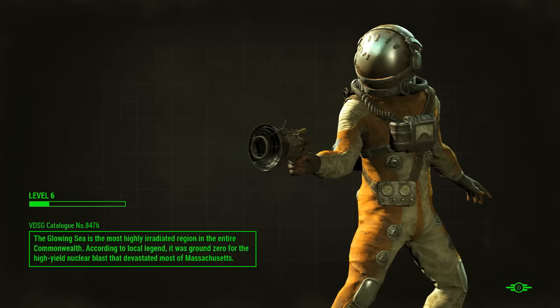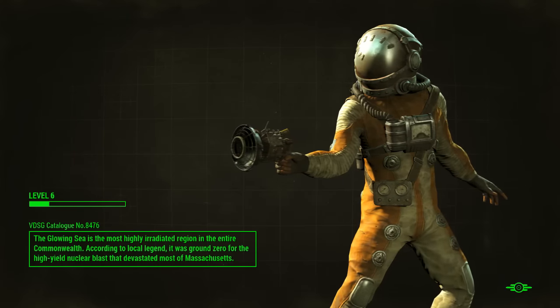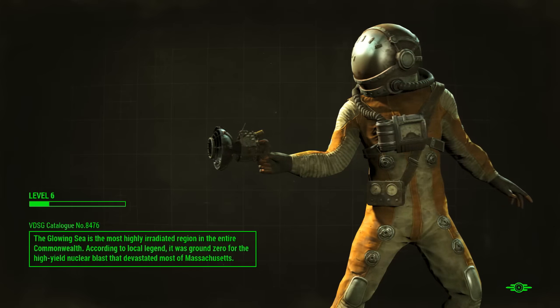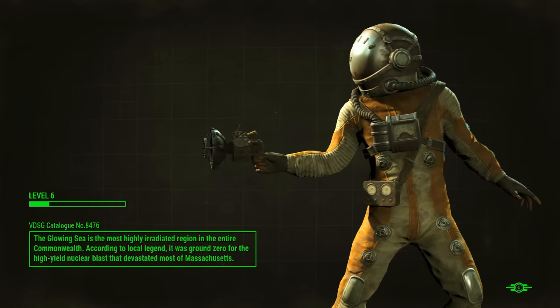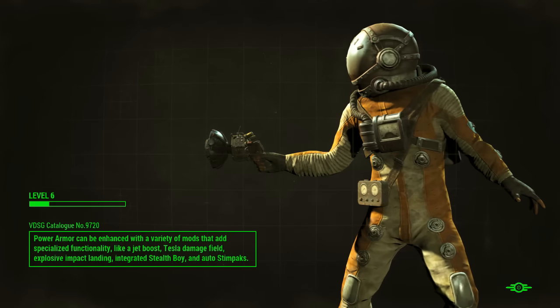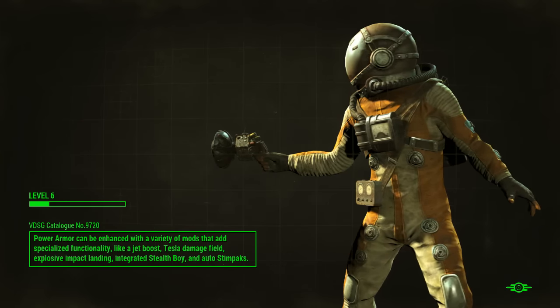Hey everybody, Yeti here and welcome to a Fallout 4 weapon guide. Today I'm going to show you guys how you can get the Gamma Gun at a really low level. I wouldn't necessarily recommend doing this at level 1 because it doesn't come with much ammo, but I thought I'd show it off anyway because I think it's just really interesting how you can get such a powerful gun so early on in the game.